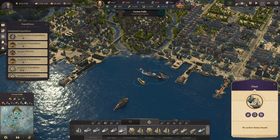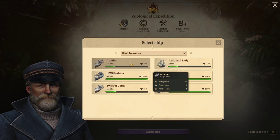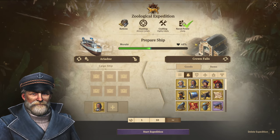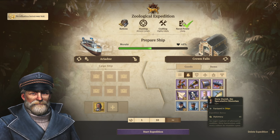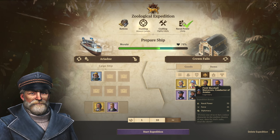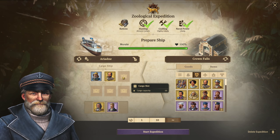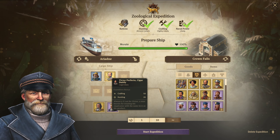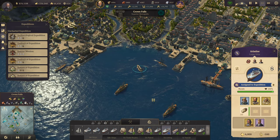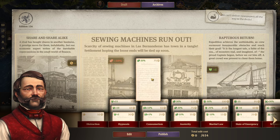Let's start that rescue mission and the zoological expedition. Newspaper time - share and share alike, rapturous return, and sewing machines. We'll cover that up. You gained an influence bonus. How about a botanical expedition? Let's go on one of those. Medicine and crafting - we'll toss in one of our captains. Let's put in a telemobiloscope, get an archbishop, maybe grab the doctor. There's faith, medicine, a little bit of crafting. Let's get a handful more bread and start that expedition.